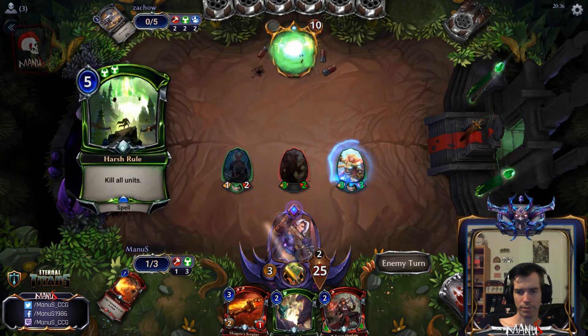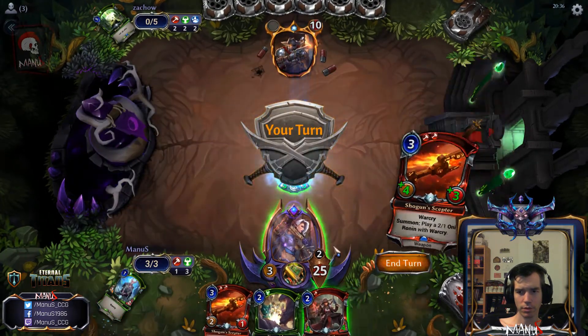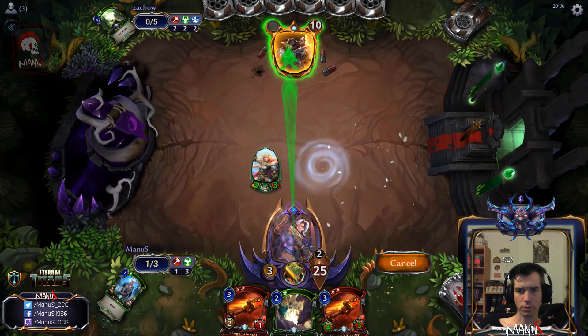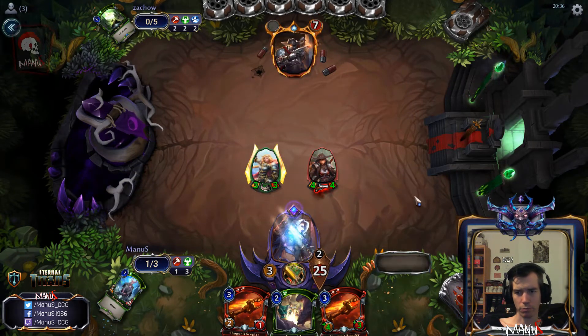Hopefully follow it up with the Shogun's Scepter end of turn on the Paladin. Fire influence please — oh, that didn't work. But at least we can play another unit to force the opponent to have answers.